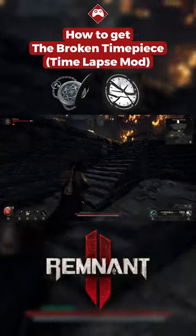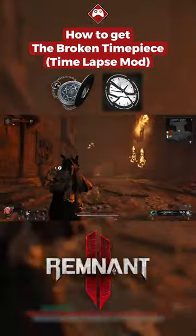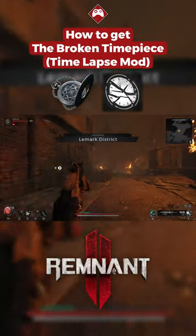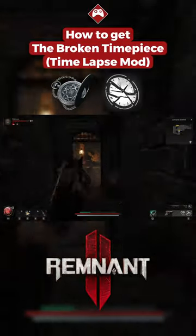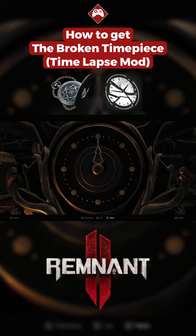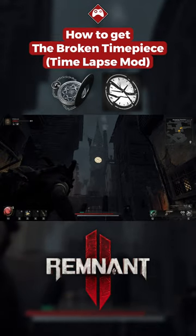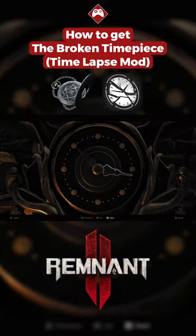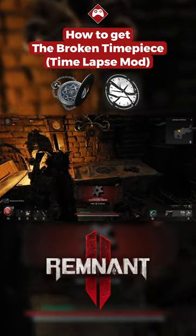For this to drop down you will need to continue exploring the Moro Parish to find a side dungeon called the Lamarck District. If you get to the end of the dungeon you will find a house that will have a clock hanging in the back and you will need to adjust the time to unlock the quest item. To get the right time you will need to go back to the clock tower and see which time it displays, then adjust the clock in the house to match the same time so it will give you the clockwork pinion.